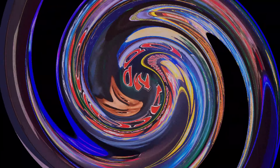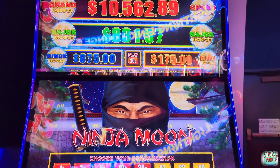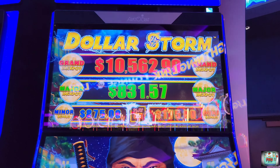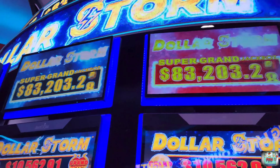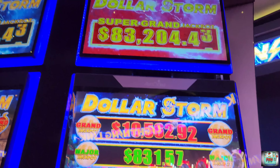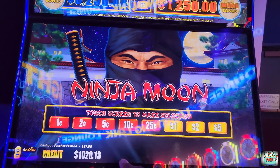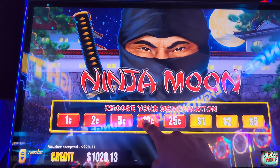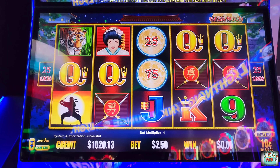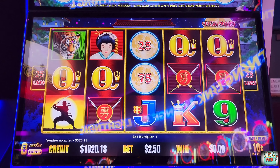All right, you guys, finally made it in front of a Dollar Storm. Look at those pots. It's really this one right there — well, it's a little blurry, but that one. I'll take any of these, I'll tell you that. Y'all, we're going to do $1,000 in. We're going to start off on $0.10, work our way up. We'll do $7.50 and $12.50. Let's see what we can do.